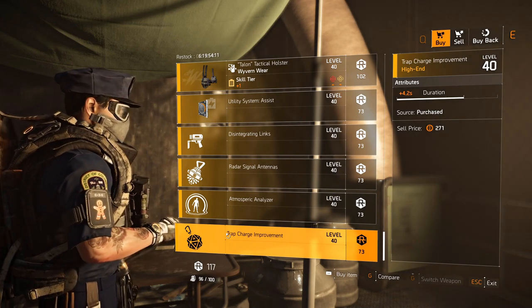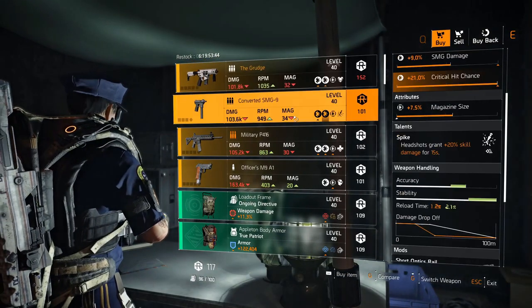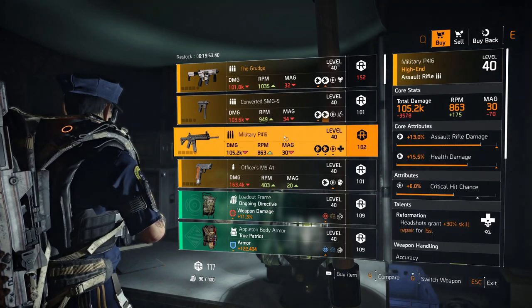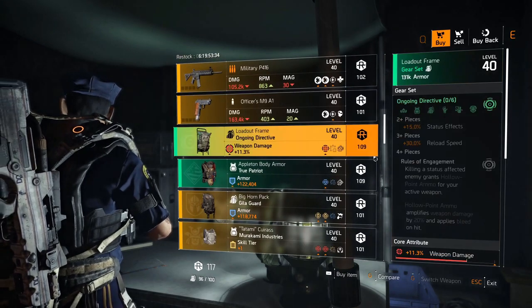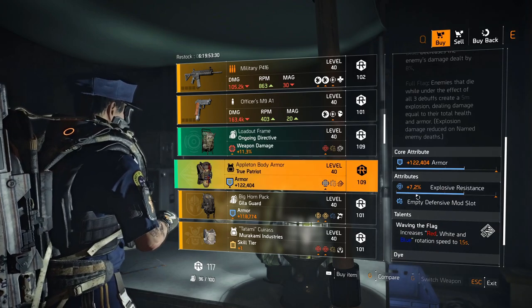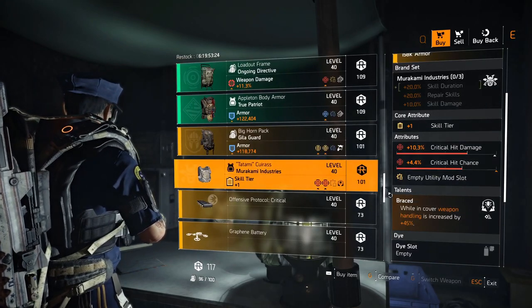Dark Zone South vendor: The Grudge with damage to armor 5 percent and Perfect Vindictive. Coverted SMG9 with Spike and magazine size maxed out, crit chance. Military P416 with Reformation and crit chance. Officers M9 with crit damage 6 percent and Future Perfect. Ongoing Directive backpack with crit chance 4.7 percent and weapon damage.